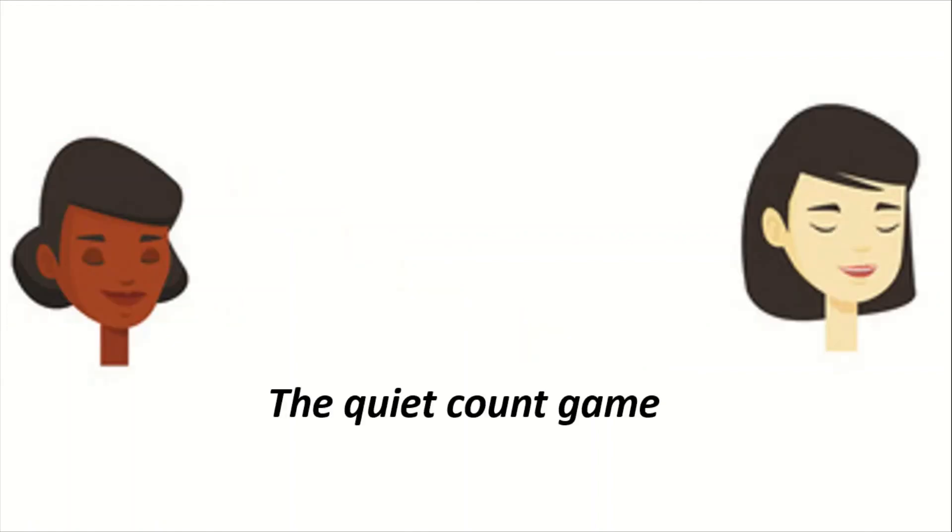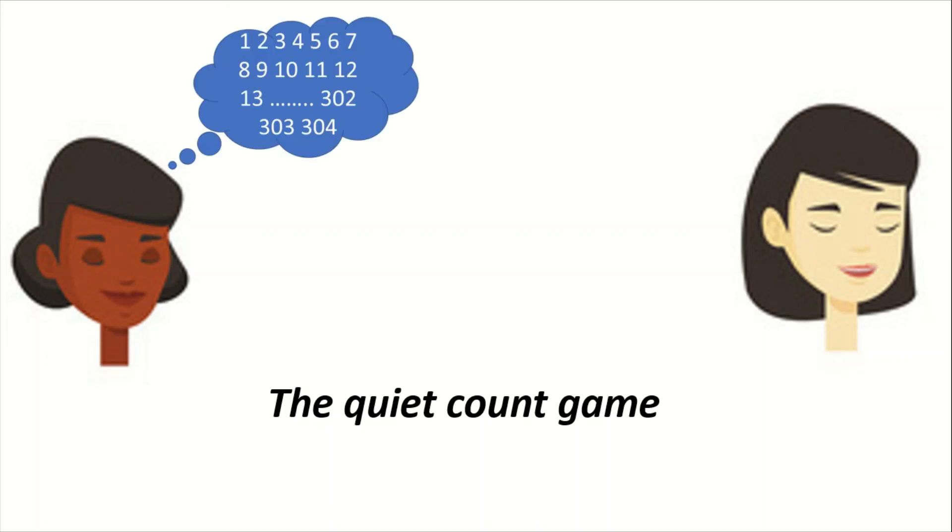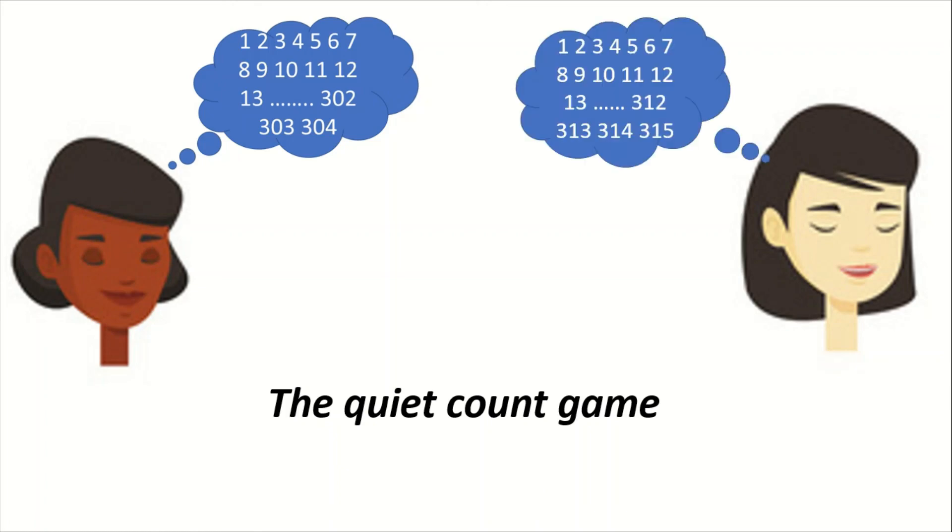The next game is a very simple game called the Quiet Count Game. The members should close their eyes and start counting from one silently. Within a set time — for example, 10 minutes — they count as high as they can. After the time is up, they reveal their answers showing how many numbers they counted. The person who counted the most numbers is the winner.